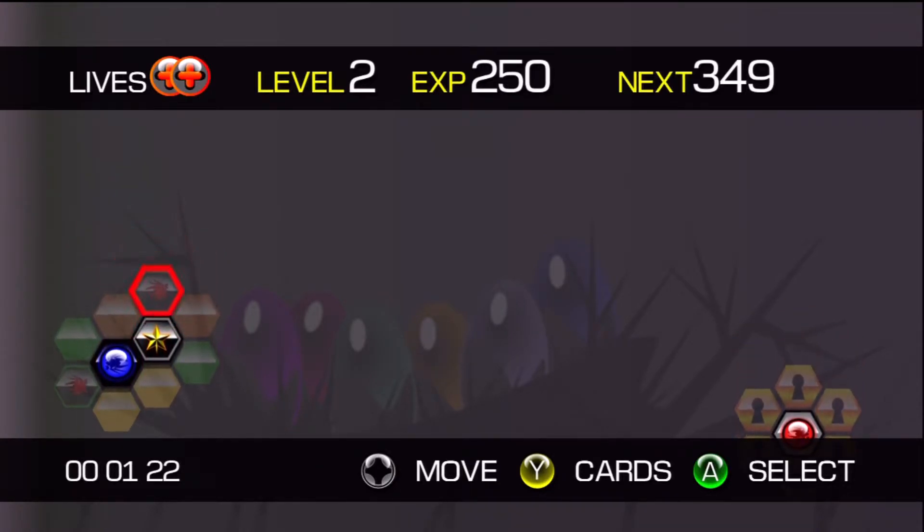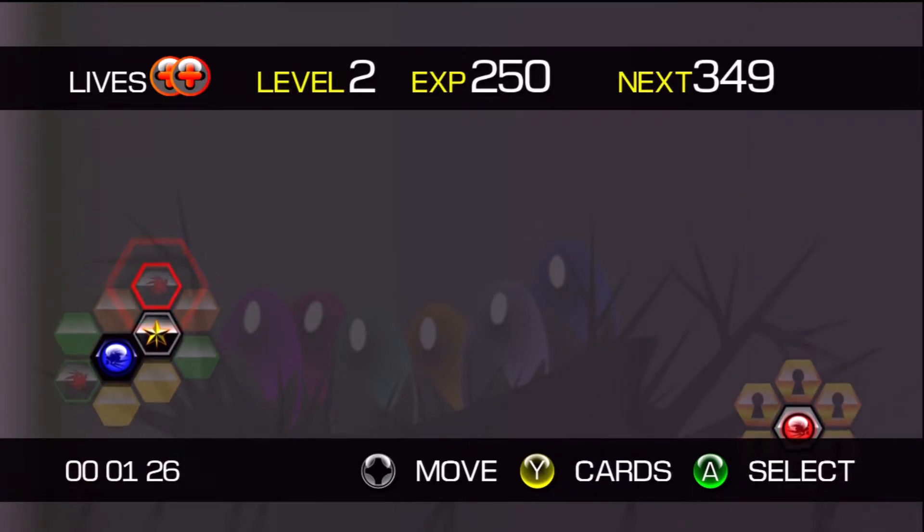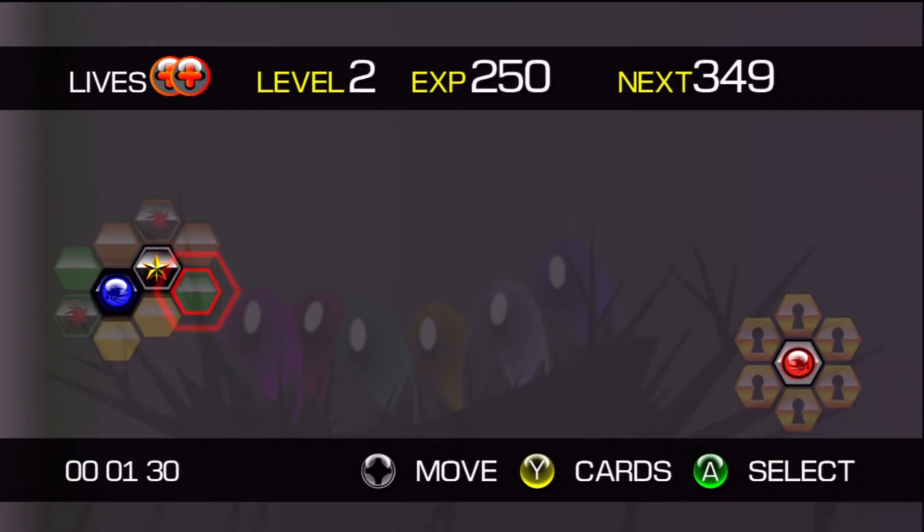These things that look like dragons or similar are bosses. They drop the keys that we need to unlock that sealed off area on the right, that apparently contains our brother. What our brother's done, and why he's sealed away, and why we're trying to get to him is unclear. But never mind, let's get on with the shooting stuff.